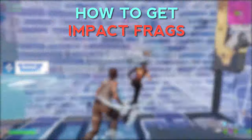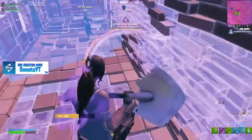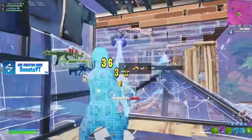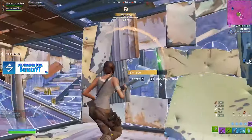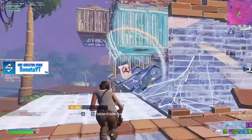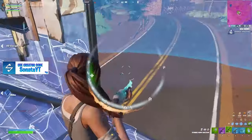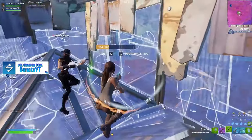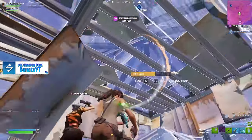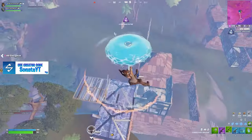Another method for getting impact frags is to drop down people from above you. You can drop these people into your box, into areas you're trying to box, or into areas where they will be easily sprayable by your team. Most of the time when these teams are dropped, they're going to be very disoriented and not sure where they are — this gives you and your duo the element of surprise. An additional benefit is that you close off the layer above you. If there's a team tarping above you taking your build pieces, killing them means their tarp is now essentially yours, and you can go back through it looking for loot and pathways to rotate to zone.